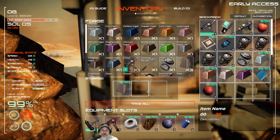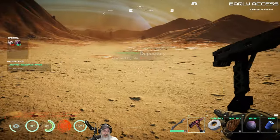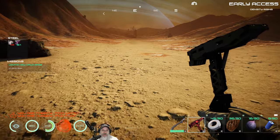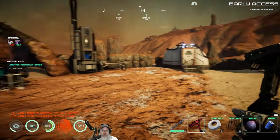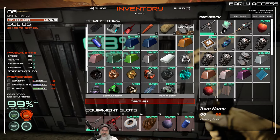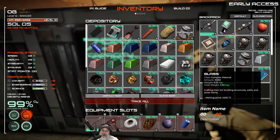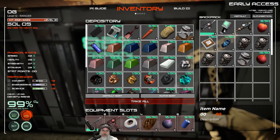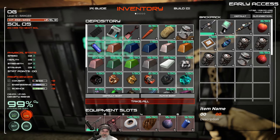I also learned there's a gamma mine over by the New Dawn base that we're supposed to find. I believe it's actually easier than the beta mine, and then there's also an alpha mine which is the hardest. I'll mine the iron off camera for the most part, but if we can find the gamma mine, I'll do that on camera since it'll be the first time. Let's go look for the New Dawn base — I have no idea where it is.